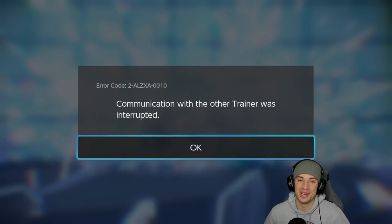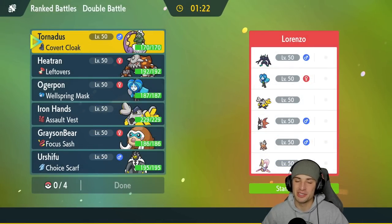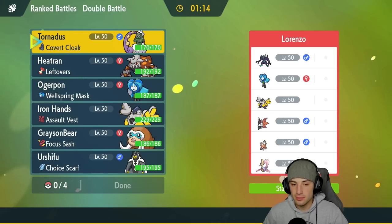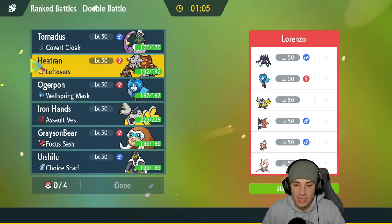We start off 1-0. Now the second match is here — would love to go back to back. We're going up against a screens Grimmsnarl team, which is always a problem. Screens are such a pain to deal with. Maybe I'll lead a Fake Out user just to Fake Out the Grimmsnarl and kind of get after it. They also have Ogerpon, Intimidate Landorus, Cresselia, Iron Hands, and Flutter Mane.